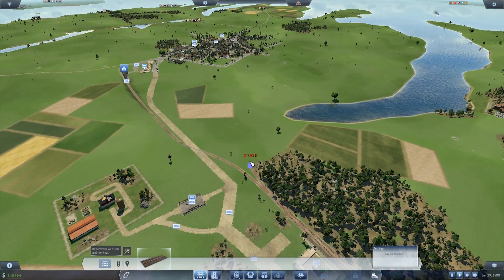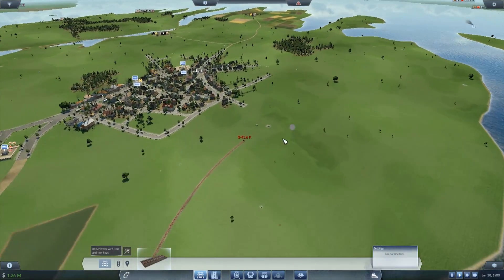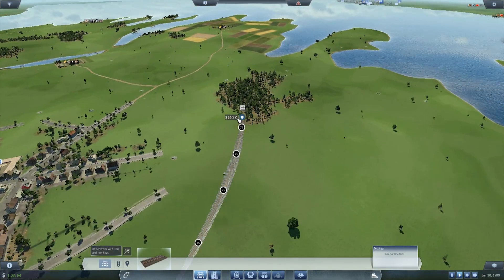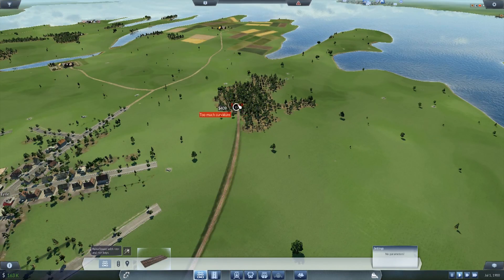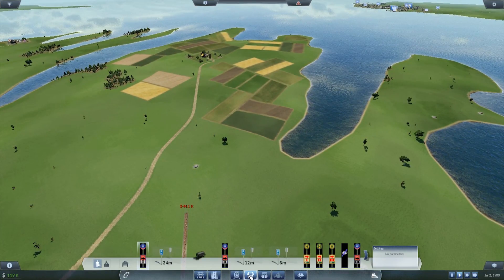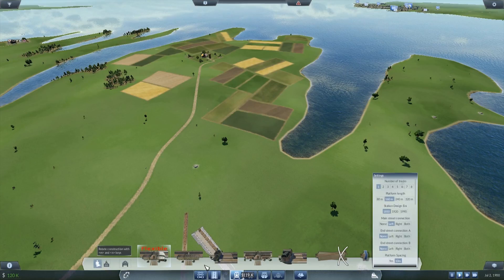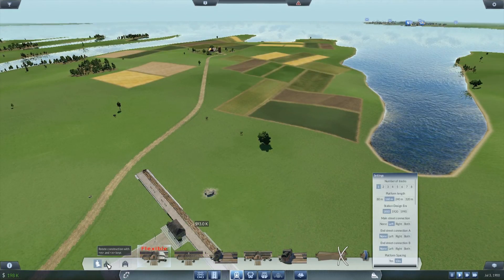Because we need this train — I don't want to remove a field — it has to continue all the way up to here at least. Then we need another freight train. Since we're in 1900, we can still use this one. I said freight, flexible.